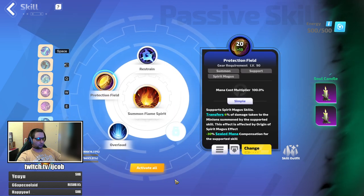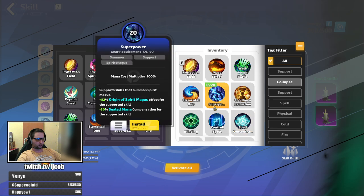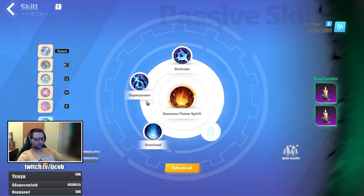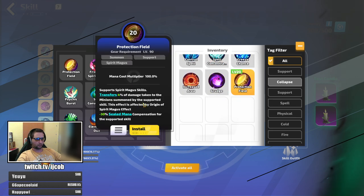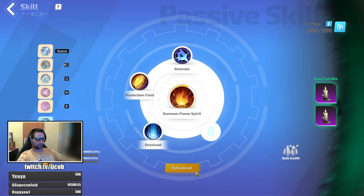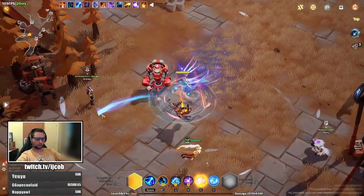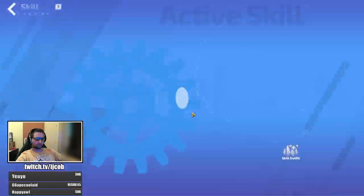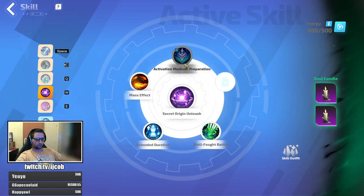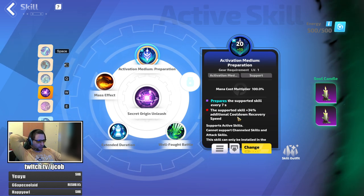Those will be my two swaps for leveling. But in the damage setup, if you want even more damage you can swap protection field for super power — that would net you like 10 to 15% more damage. I'm swapping that for 4% damage mitigation. That's pretty much everything I changed.